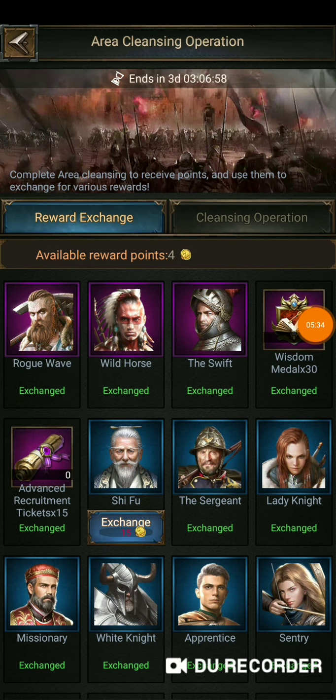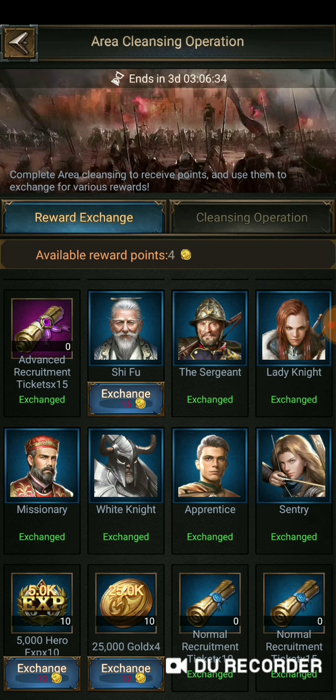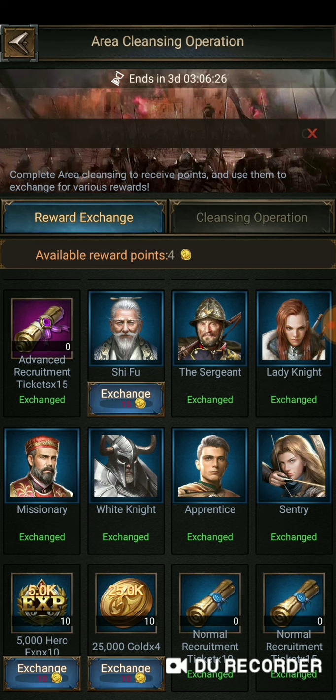The second thing I suggest you get: save your points until you can afford the Advanced Recruitment Tickets, times 15. They are absolutely incredible, especially with a little luck. You're going to get either more powerful heroes, or worst case scenario, you're going to get duplicate blue heroes, which you can simply exchange for more Wisdom Medals. Next, I would suggest on the bottom right, the normal Recruitment Ticket, times 15. Same reason as above — you're either going to get really lucky, or worst case scenario, you're just going to get more blue and green heroes to exchange, and there's nothing wrong with that. Wisdom is life.